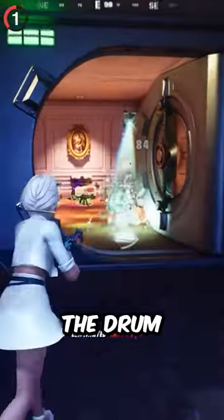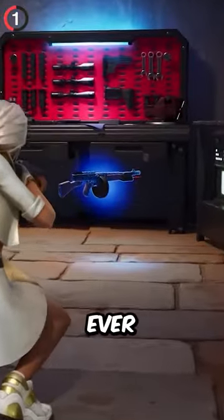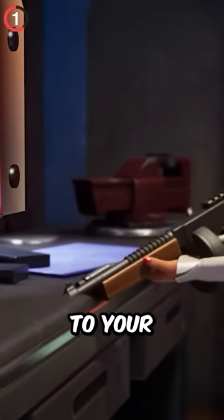Well, this new design has now made the drum gun moddable for the first time ever. Yes, you can now throw Chapter 5 weapon attachments on this thing, customizing it to your every need.